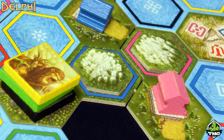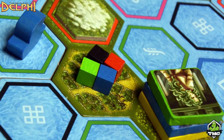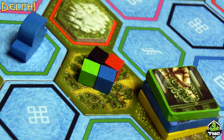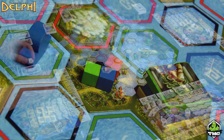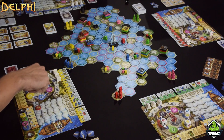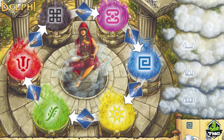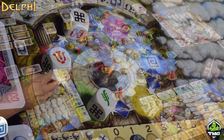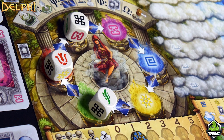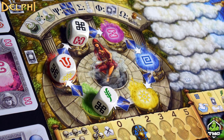On your turn, you'll be taking one of three different actions with the dice you have in front of you — this is where it starts to feel a little more Feldy. On the player board, there's the oracle with all six colored spaces representing the different gods and the colors on your dice. You roll the dice and place them accordingly — instead of numbers on a die, these are the colors you'll use to fuel your different actions.